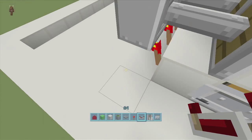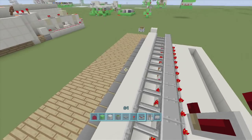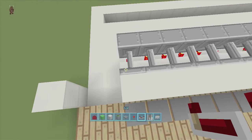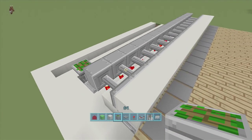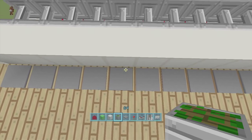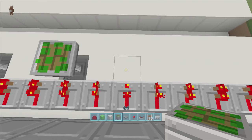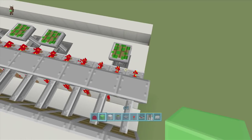Now we do the password part — the hard part. Off every single one of these torches, put a repeater coming out of it. This is where you decide your password numbers. I want one, five, eight, ten, and fourteen. For each chosen number, go right in front of that repeater, dig down a block, and put a sticky piston that extends upward.